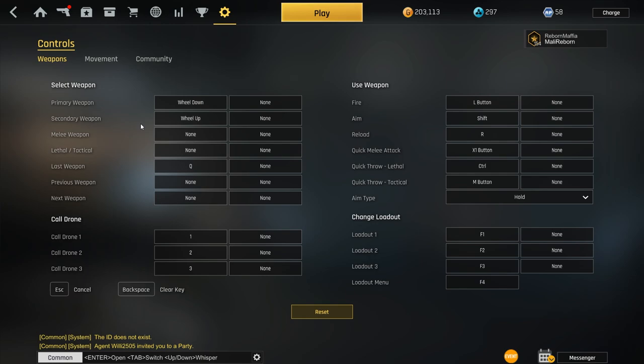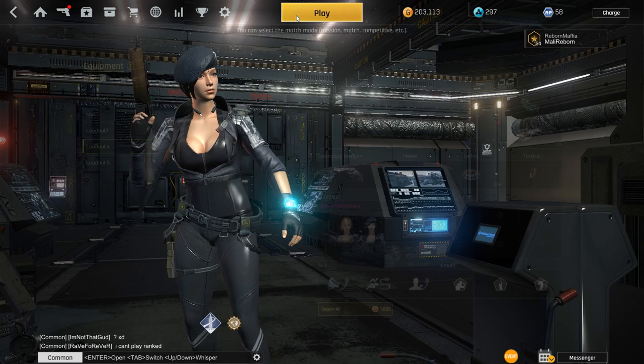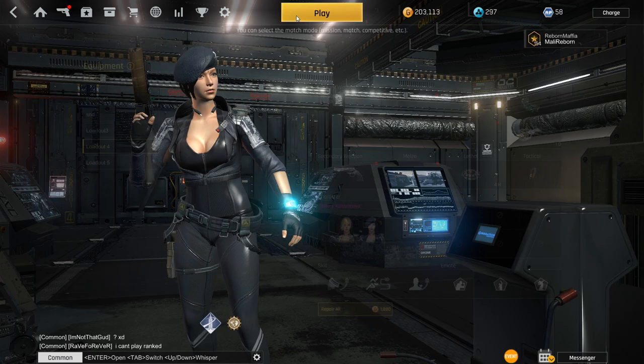My controls: for my primary weapon I use scroll wheel down, secondary weapon is scroll wheel up, and my last weapon is Q — so if I snipe, I shoot someone, press Q and press Q again to get my sniper back reloaded. I fire with left mouse button. I aim down sights with left shift. Quick melee attack is on a mouse button. For movement, I go prone with my second mouse button, and I jump with my right mouse button. Action — like picking up a weapon off the ground — I do with E, and since melee is on my mouse I can do that faster. I crouch with C, though I never use crouch. Sprint and hold breath is with spacebar — crouch is hold and sprint is press, so if I press spacebar once it will start sprinting until I press it again.